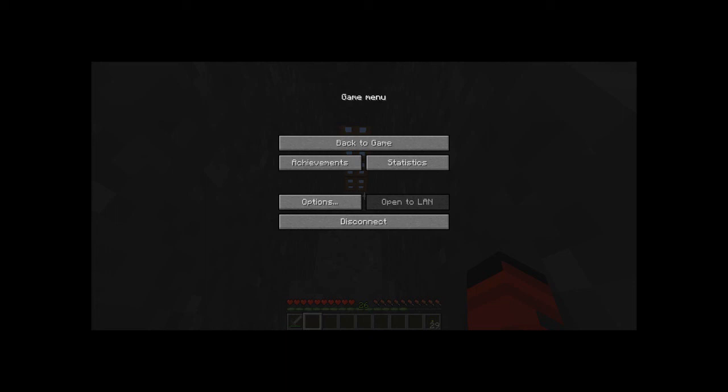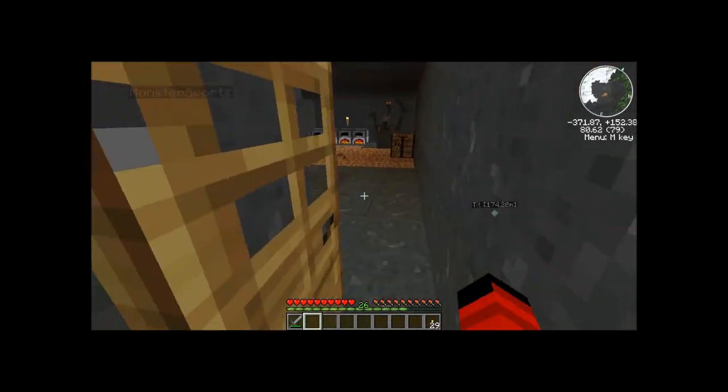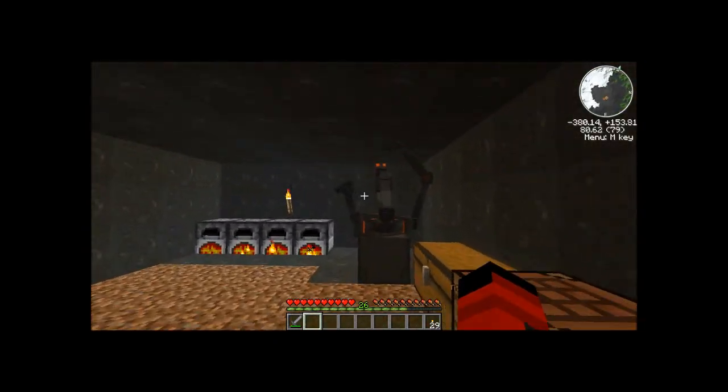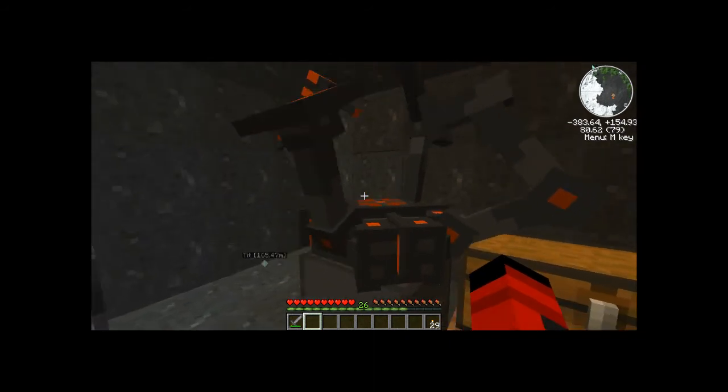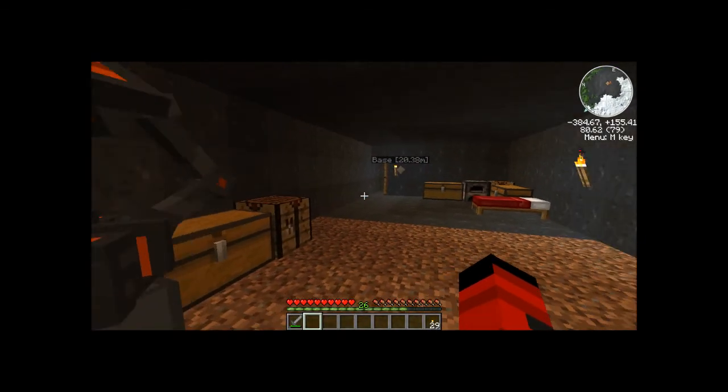Did you see my rocket crafting table? Yeah, it's pretty swag. You mean this little thing over here? This little thing — sir, this crafts the rocket that's gonna launch you to the moon. Better launch me to the moon.